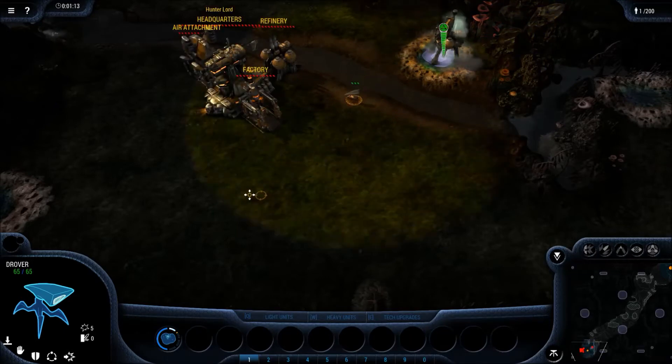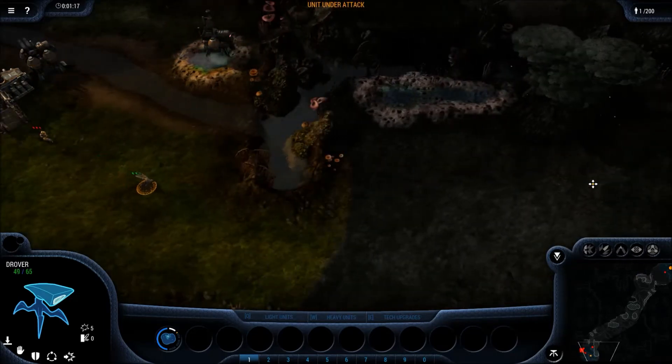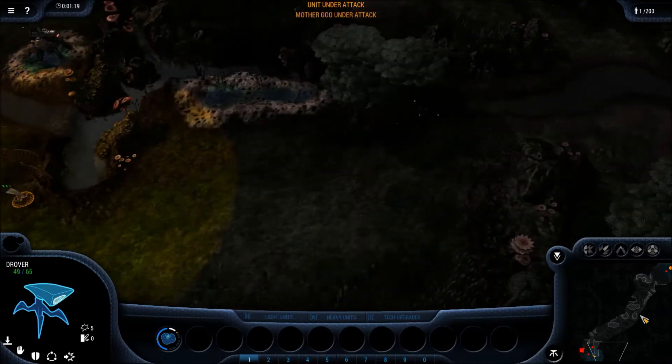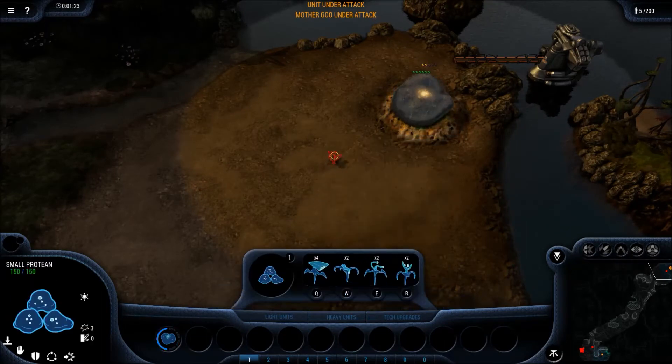Just running into his base real quick and I see that he's doing one refinery, a factory, and an air attachment. Kind of interesting — I think a little early for that. He's wanting to get good vision on the map and he's harassing my mother.